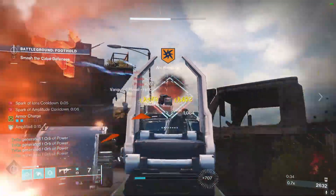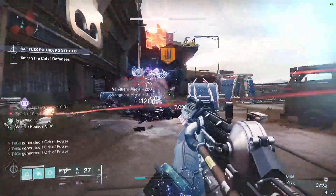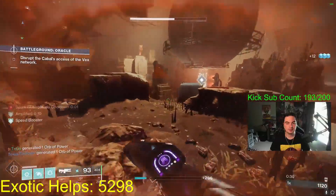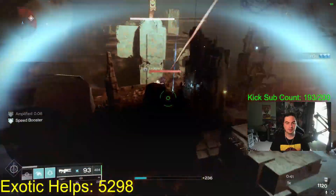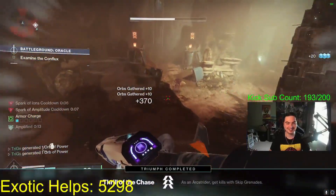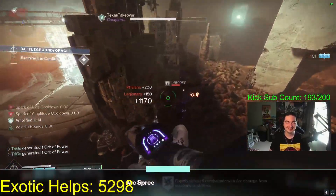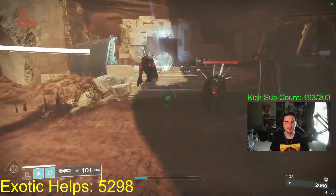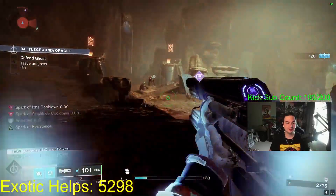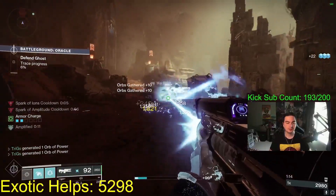The Skip Grenade splits upon impact and creates multiple projectiles that seek targets, so throw it at the ground and it will travel toward enemies. With Shinobu's Vow, when we throw the grenade it separates into projectiles, and as long as those projectiles hit a target — it doesn't even have to do a ton of damage — it will give you your grenade energy back. With the tracking on it, it's pretty hard to miss, so you get about 50% of your energy back right away just by hitting all your projectiles.